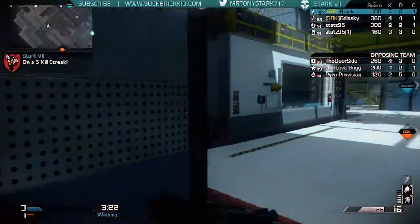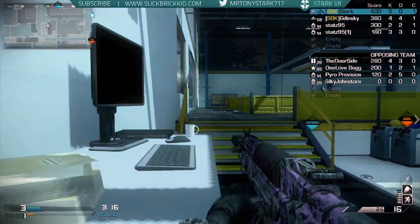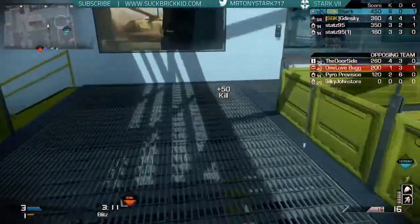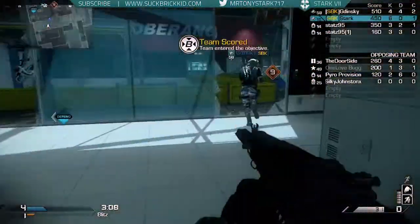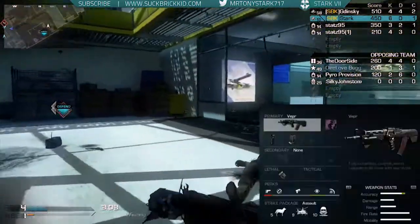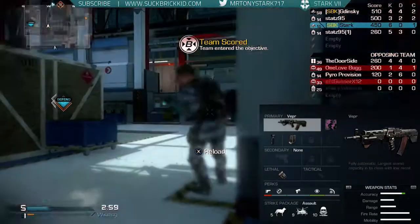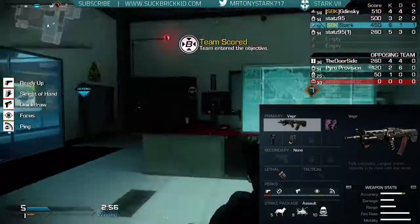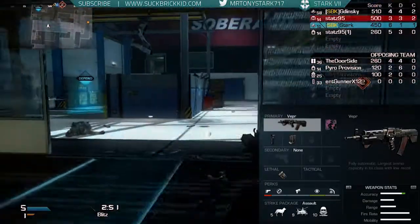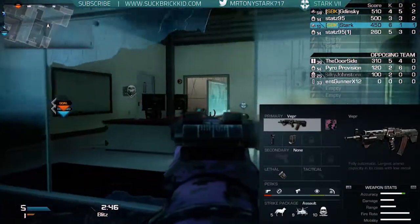These classes are going to be up to you to tweak and to choose, but they are the best that I have found for this gun itself. You'll see a lot of people using this gun in the near future once people realize how good it really is. So we're going to take a look at the Assault setup first. Obviously you can take the Veper as your primary. I threw on Grip and Extended Mags because I'm not going to take Scavenger with this class. Lethal is going to be C4, and then your perks are going to be Ready Up, Steady Aim, Quick Draw, Focus, and Ping.